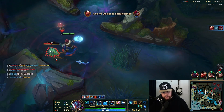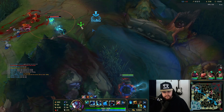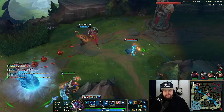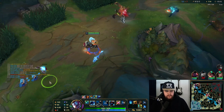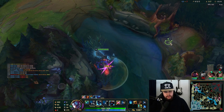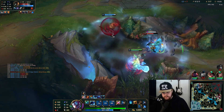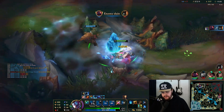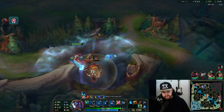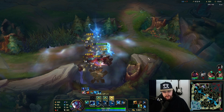Vlad's going for scuttle, Vi is nowhere to be seen yet — should be fine. I've given Vlad a substantial lead. Respected the flash — a flash down is not a bad trade. That's a big shutdown for Vi though, less ideal. This time you don't have flash buddy — you're just dead. I probably didn't have to ult him but my ult cooldown isn't that bad so I don't mind.